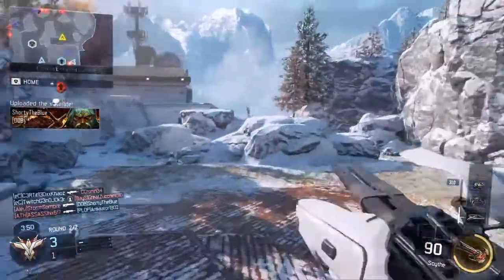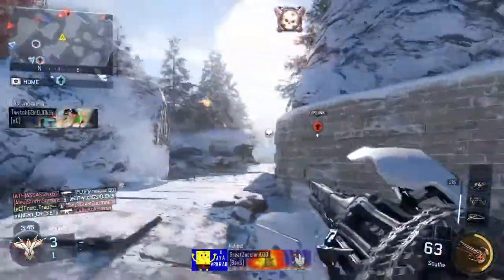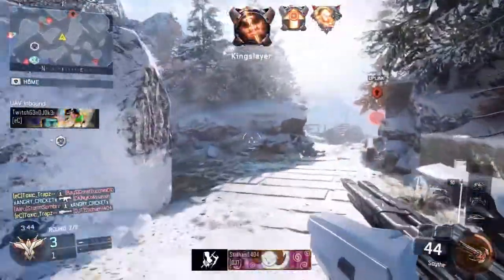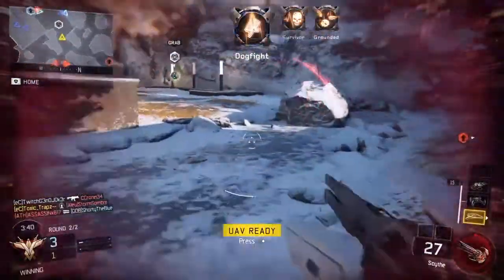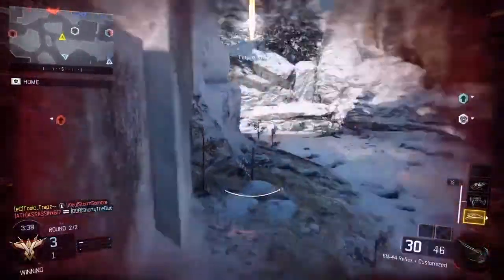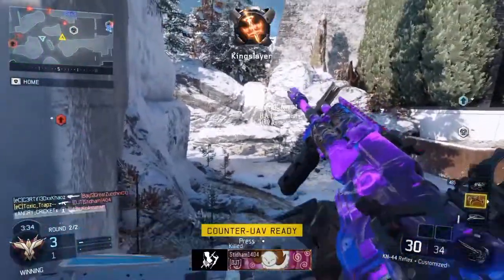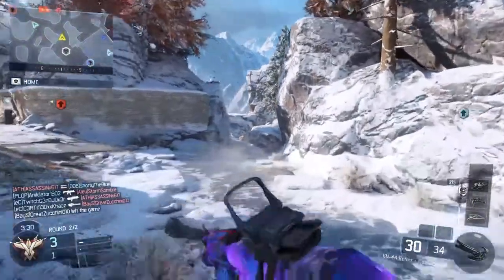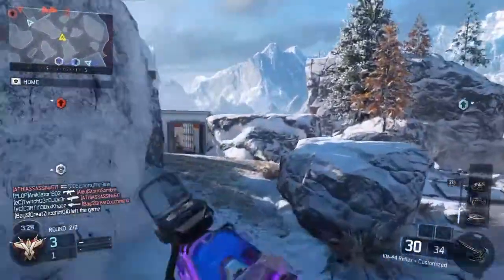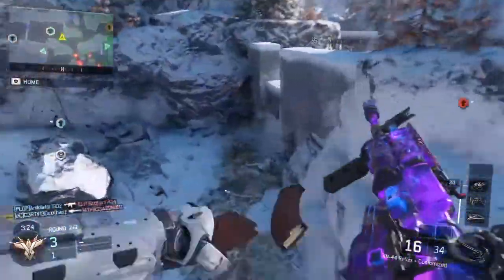Hey guys, it's Japs here and today's video is going to be a nether nuclear using the KN-44. Throughout this video I was laughing because of the setup — I'll make a video on it but for now I'll tell you the parts: I was using grip, red dot, stock, and quickdraw. I don't really have yellow state, which is what I'd recommend for the KN-44 specifically, but it's just personal preference.